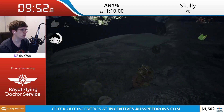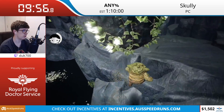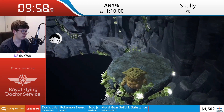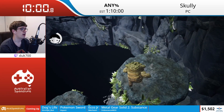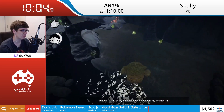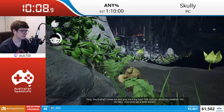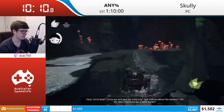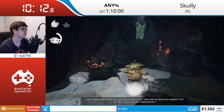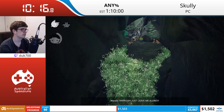Coming up here is the first of three bosses, and the only one that poses even a remote challenge. The rest of them - well, we'll get to that when we get to it. The first boss coming up is Wanda. Wanda will basically use water to make your day a little bit more difficult.